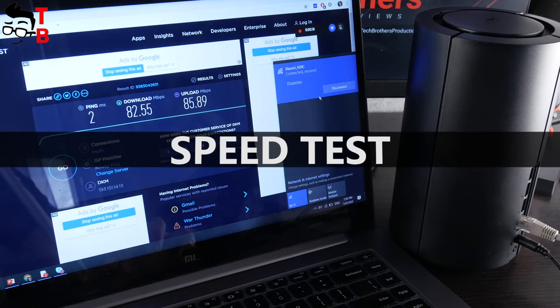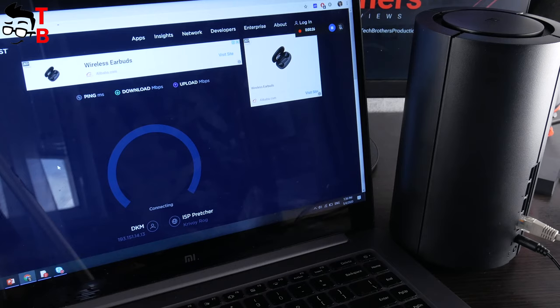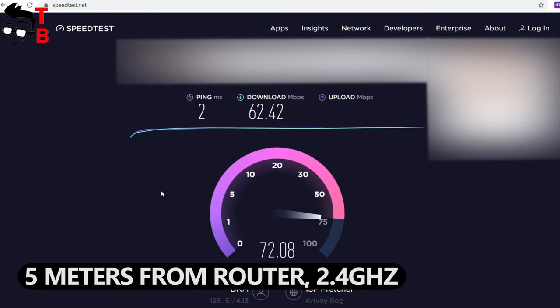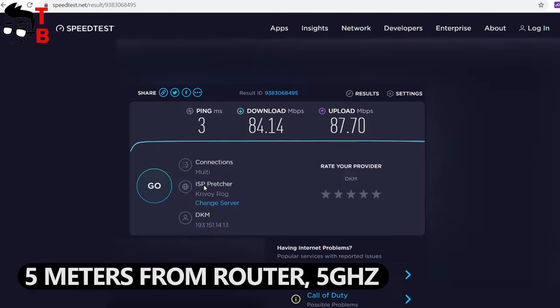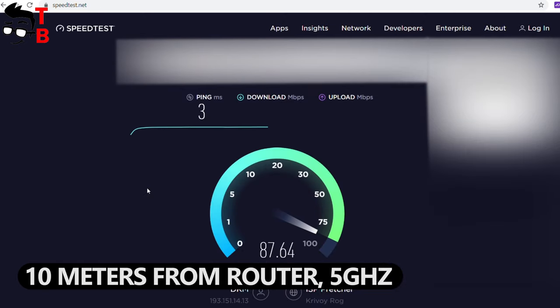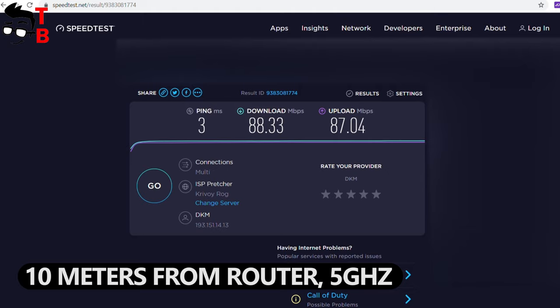Now let's test Wi-Fi speed. I have a 100Mbps internet connection. I want to test Wi-Fi speed on both 2.4GHz and 5GHz networks. As you can see, Wi-Fi speed is about the same at different distances, from 0.5 meters to 10 meters.